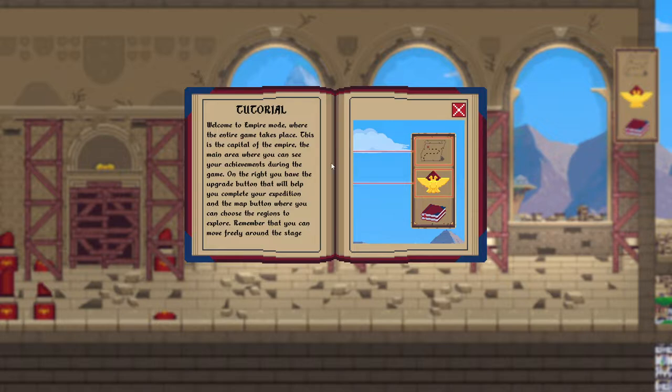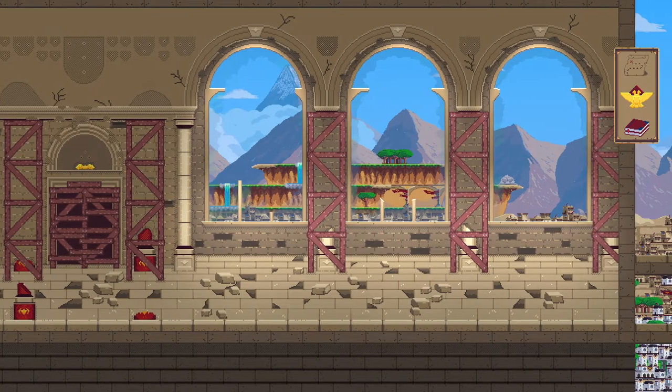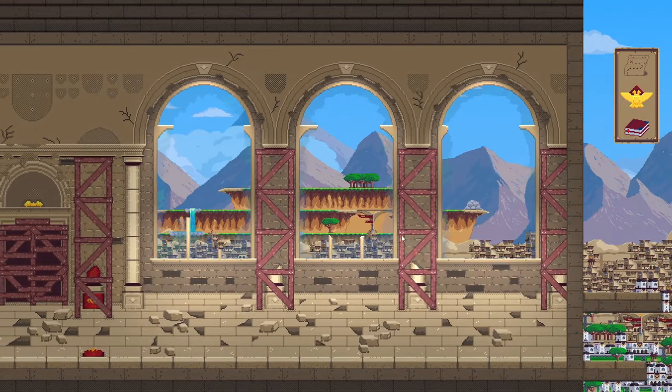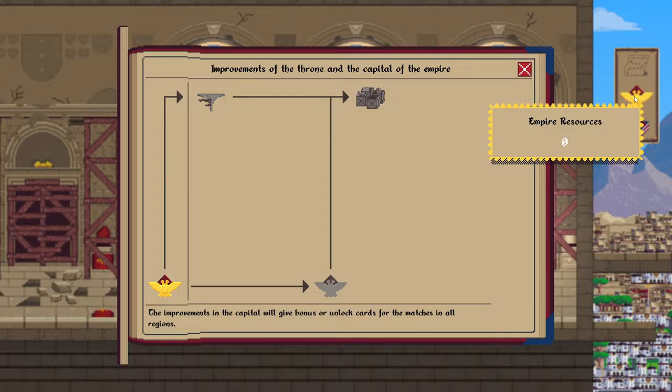Remember that you can move freely around the stage. Hit the X — we got these three things. W-A-S-D do things. Can I zoom out? No. We want to click this one because it looks fancy. Improvements to the throne and the capital of the empire — these will give bonuses or unlock cards for the matches in all regions. I did not realize this was a card game.